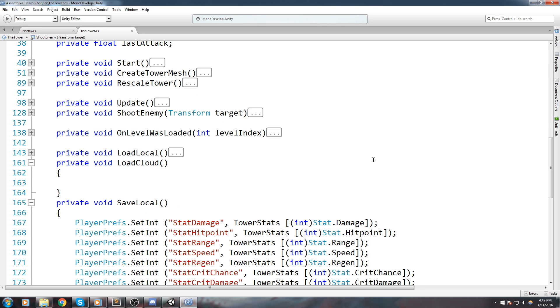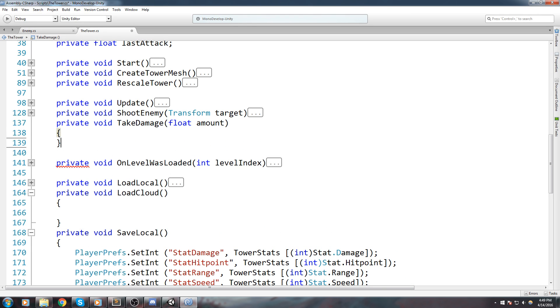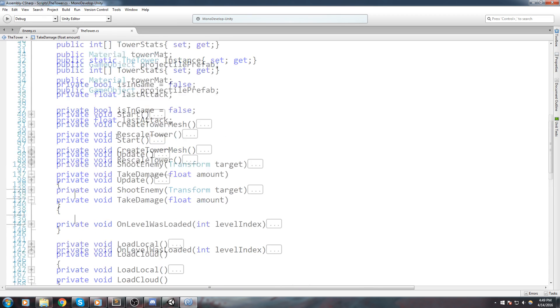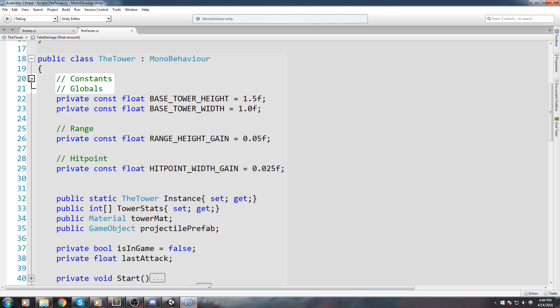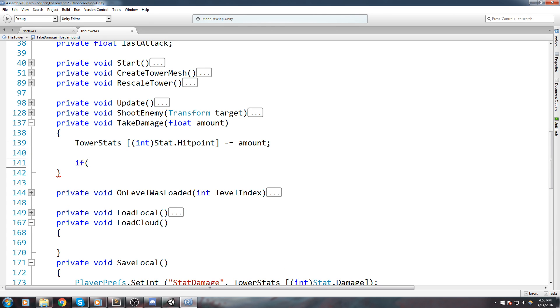We're going to go into the tower script and create a new function: private void TakeDamage, taking in a float for the amount of damage. Inside, we modify the tower's current HP. The current HP is a little weird to calculate right now — it's under towerStats at the index, IntStat.HitPoint. We'll use this for now, but later we'll change the stats system. For now we do minusEquals amount.